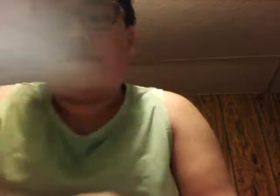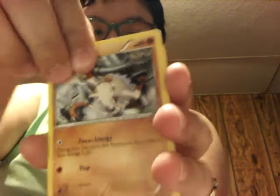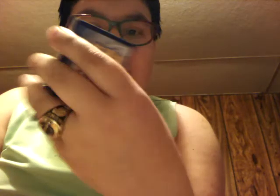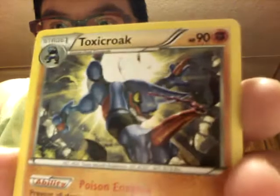Here's the code card. The edges of them are kind of different. I just realized you guys could see that. We got a Fungus, a Mankey, Shellos, Dano, Toxicroak — which has very good artwork.